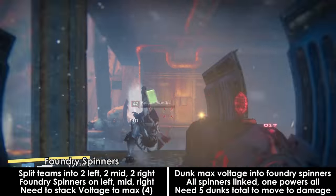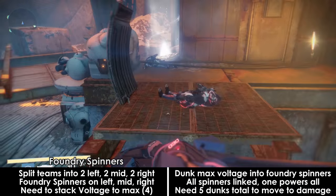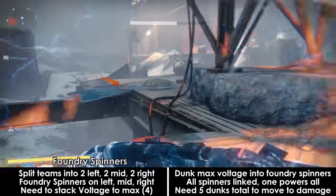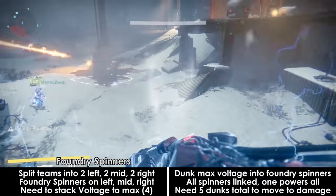You should start by splitting your team into three groups of two: two left, two middle, and two right. On those sides, left, middle, and right, will be foundry spinners which need to be charged. In the encounter area are white beams of light coming out of the ground in select locations.